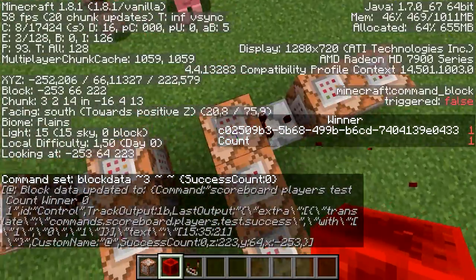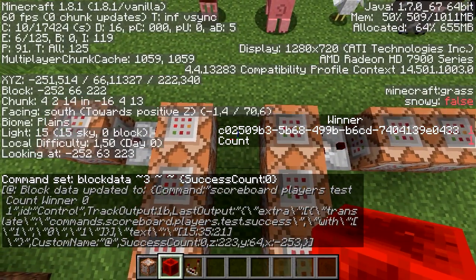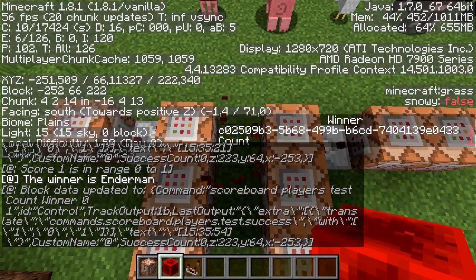Now if we're on this block, we see this turns off. We get a whole bunch of block data output, but the winner is enderman.